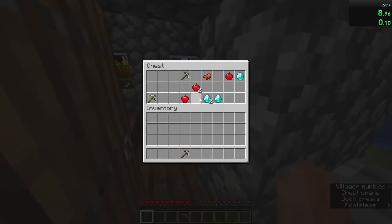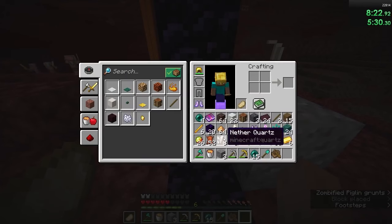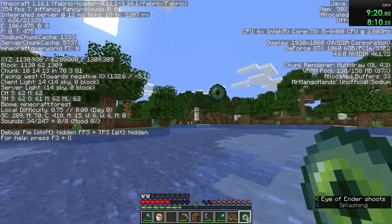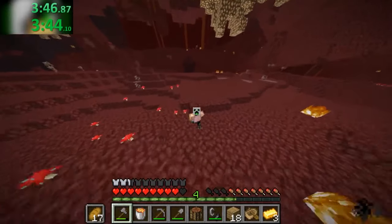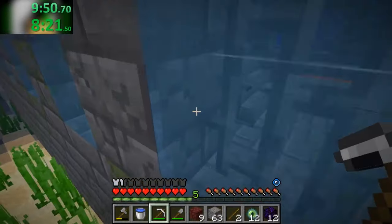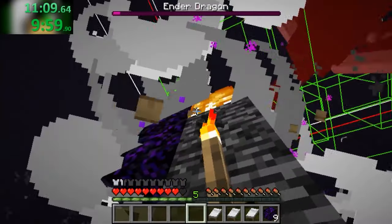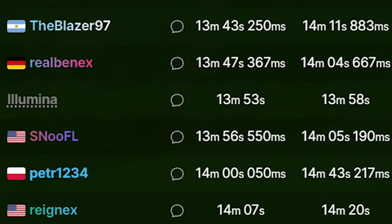A few weeks later, FE666 pulled one of the most insane seeds ever, and even with a major time loss from forgetting to grab flint, an excellent blind travel was still enough to shave down another 20 seconds. A few days later, however, the sizzler got a great seed with good RNG, and with minimal mistakes, he was able to cut down the record to 11 minutes and 7 seconds — an insane 3-minute time improvement from what Raynex got less than 2 months prior.